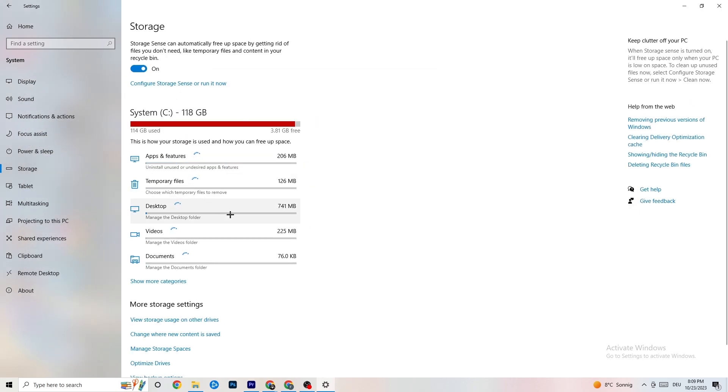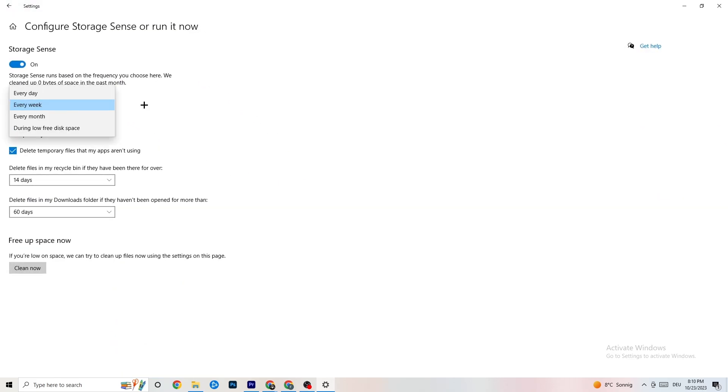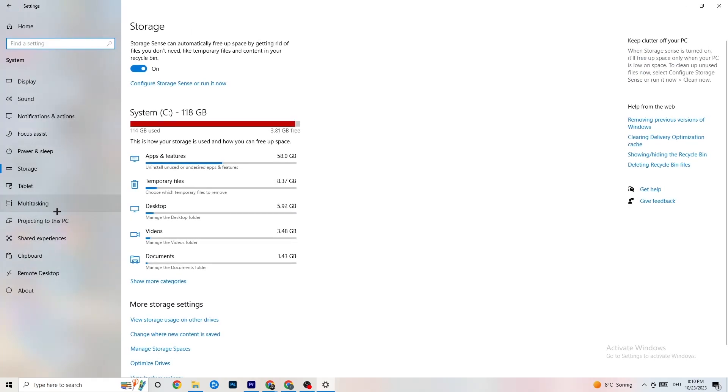Under 'Storage', click on 'Configure Storage Sense' and run it now. Click 'Clean Now' — it will clean every single trash file currently on your PC. This may take a little while.